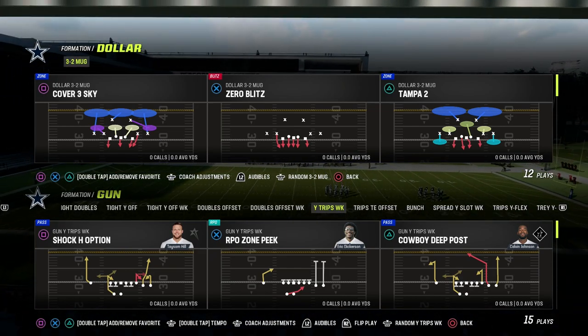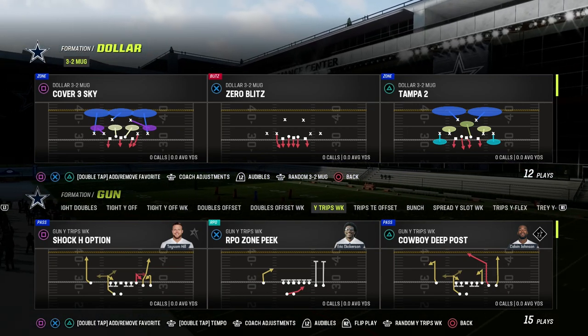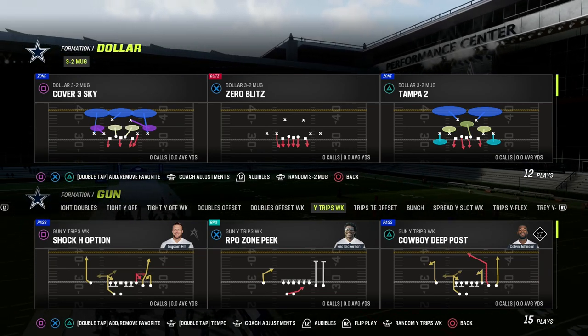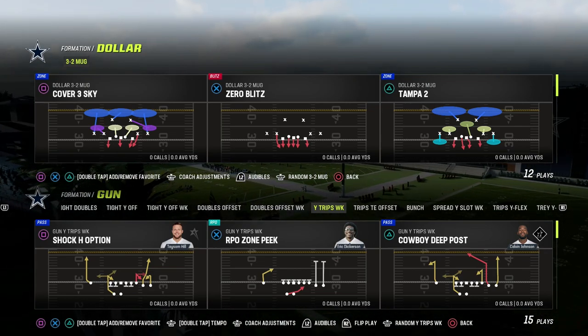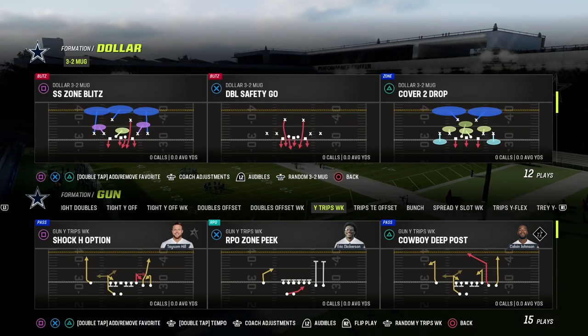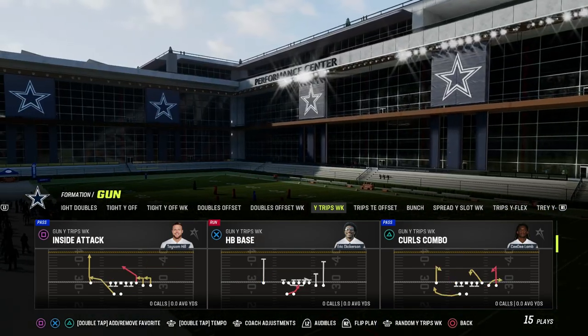The first principle when building an offense is an effective power play. What is our number one play? What is our power play? How are we going to make our power play work against man coverage, the blitz, match coverage, zone coverage — all of those things? How can we make this play work at a very high level? So, Cowboys playbook, Y-Trips Week, and the play we're going to be taking a look at is Inside Attack.